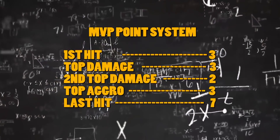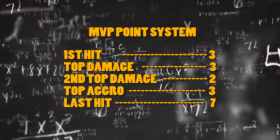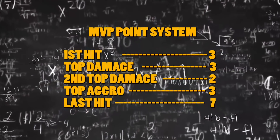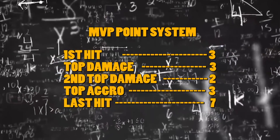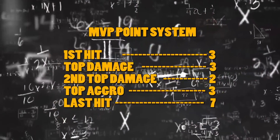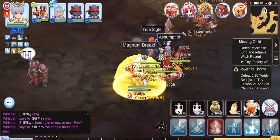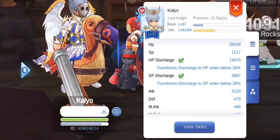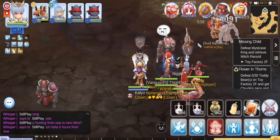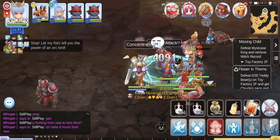Next would be the MVP point system — this is just my own calculation based on my experience in boss hunting. First hit would be 3 points, top damage would have 3 points, second top damage would be 2 points, top aggro would be 3 points, and last hit would have the highest points which is 7 points.